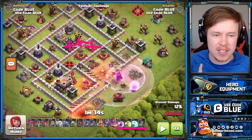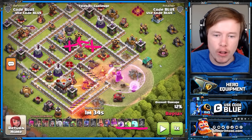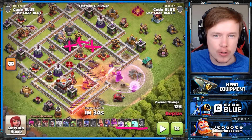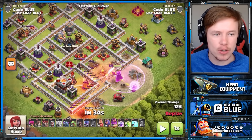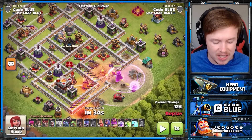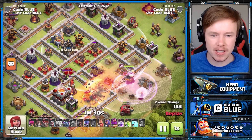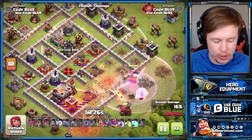You don't want to get too close to the CC, otherwise you're going to pull it anyway and it's all pointless. The radius is six tiles — this is easily within that range. The Warden is targeting the gold storage here, but keep in mind the Fireball targets the closest defense. I set it off and we've cleared out the core.